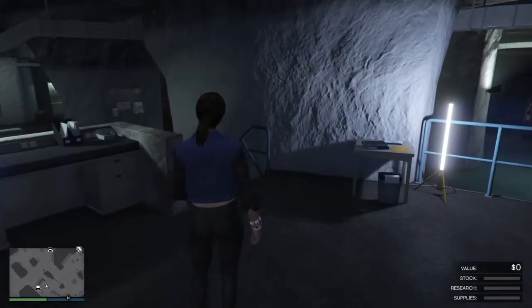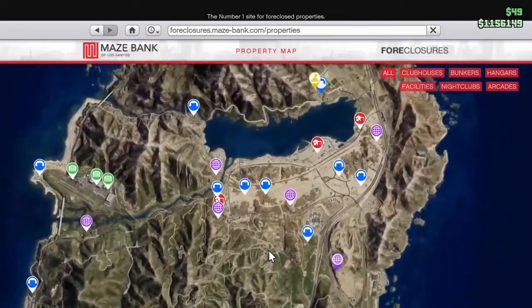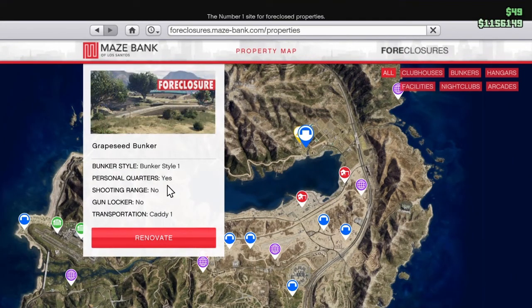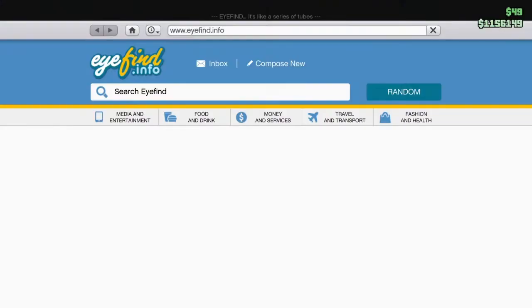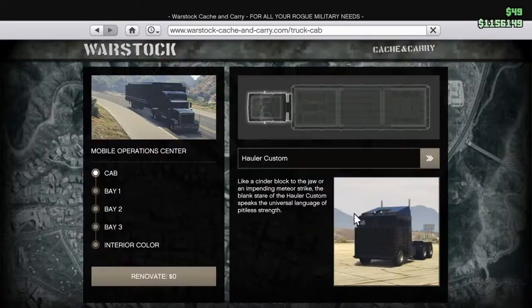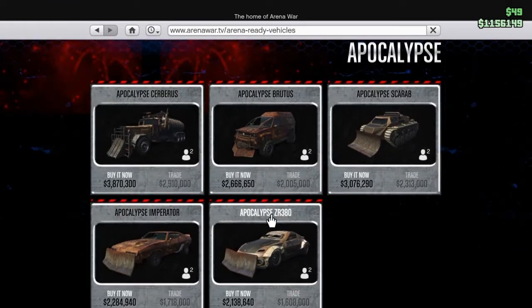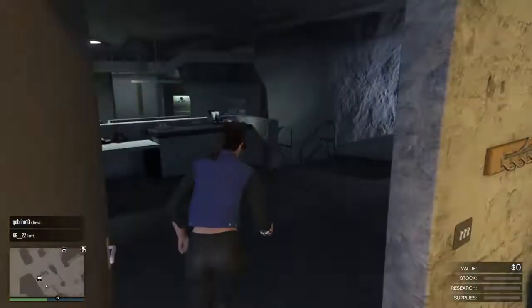Today we're doing a simple solo arcade duplication glitch. You will need three simple requirements: the bunker with the personal quarters so you can spawn in at the end or beginning of each session, the arcade, and your MOC with bay three being personal vehicle storage so you can store your AC classic, elegy retro custom, or whatever you're duplicating.